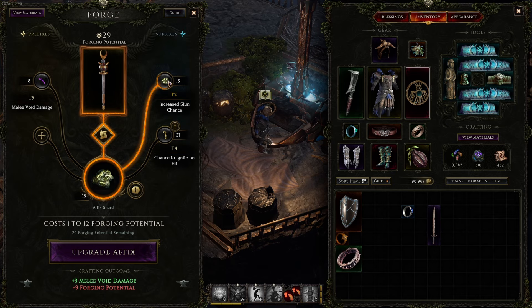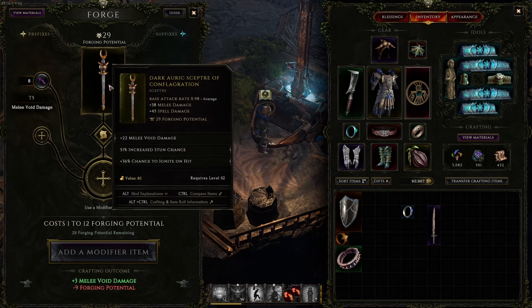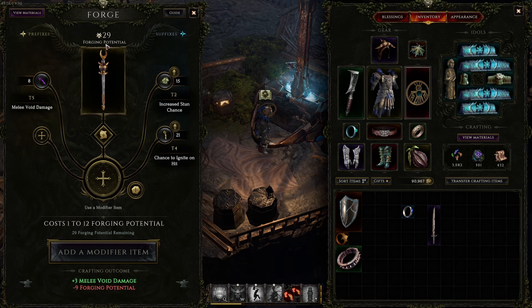Now notice the item says 29 forging potential. This is very important — it's essentially the crafting durability of the item. There's a limit: as you craft on the item, forging potential goes down. If it reaches zero, you can no longer craft on the item. So either you've crafted a perfect item, or it's completely bricked and you can't do anything else with it.